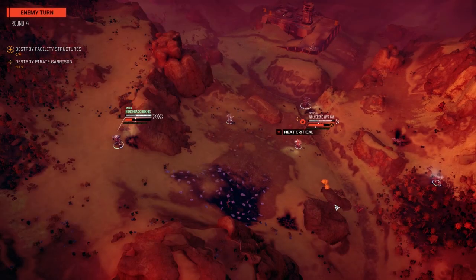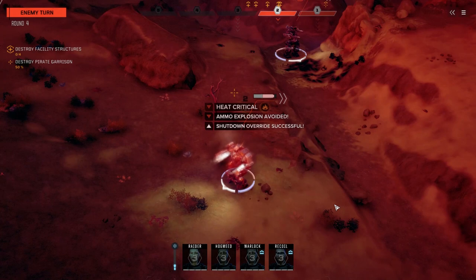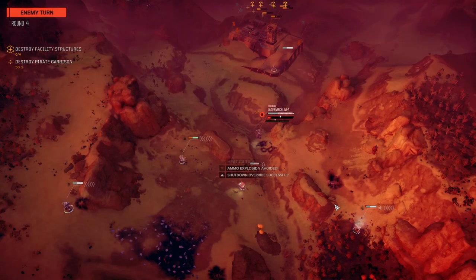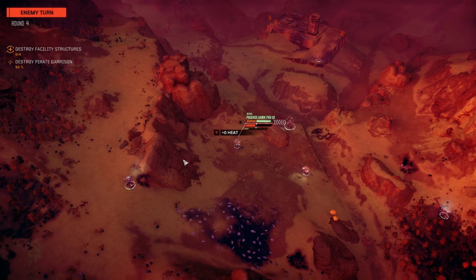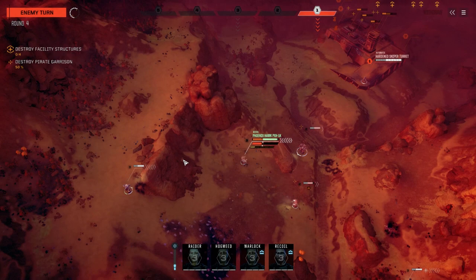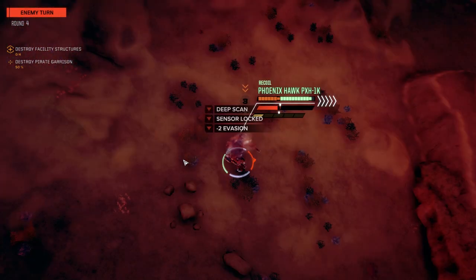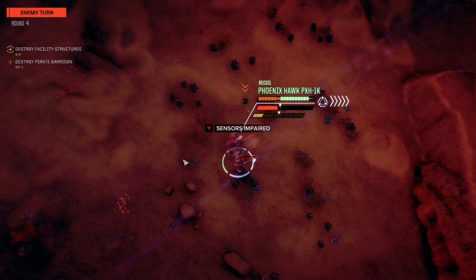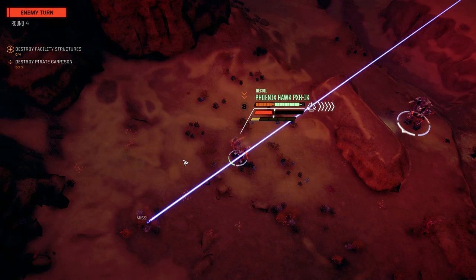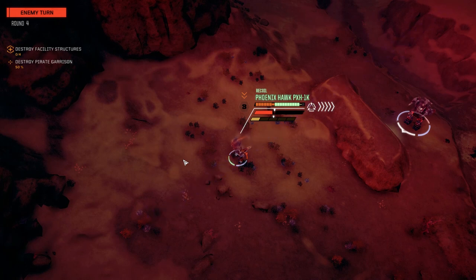I'm liking the loadout of this lance — the punch isn't quite there for me yet, especially with the Phoenix Hawk. I think we definitely need to swap that out. But the evasion is making them have really hard chances to hit us, which I think — oh crap. Right, you know why do I open my mouth? As soon as I say it gives them a hard chance to hit us, they sensor lock me.